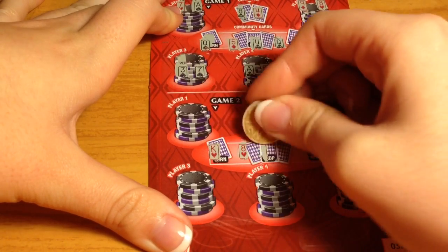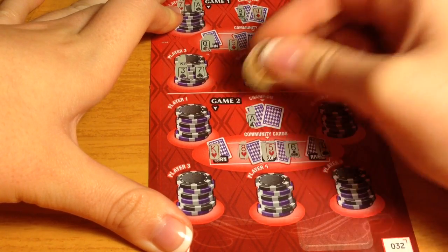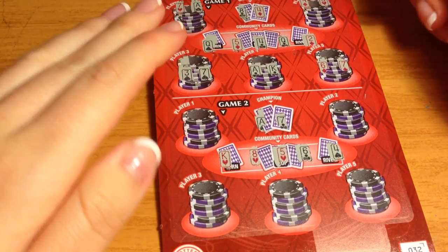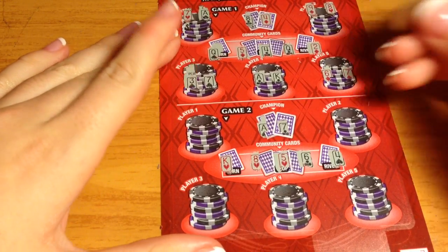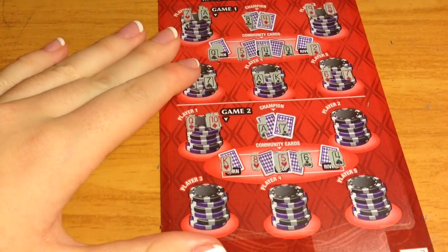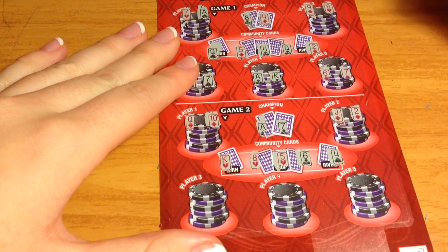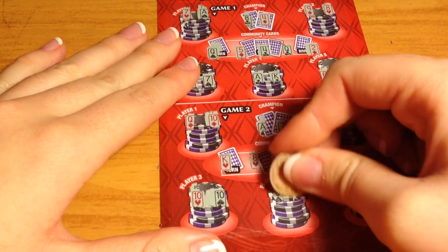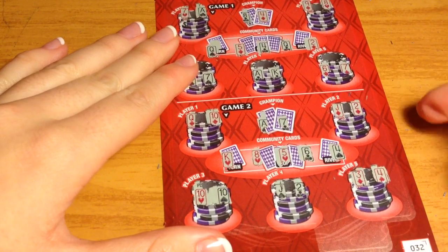On the next game, I think the champion has a straight — four, five, six, seven, eight. That'll be hard to beat. The players show nothing that beats it: nothing, a pair of tens won't do it, and a pair of fours. Looks like that's another loser. We've got two tickets left.